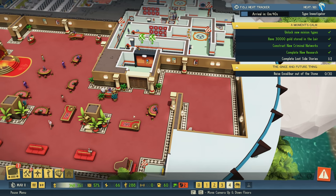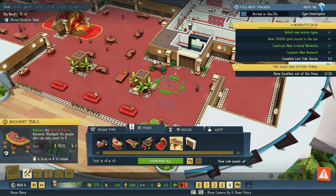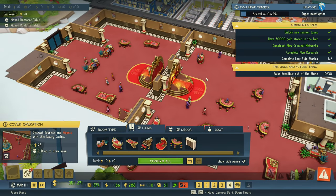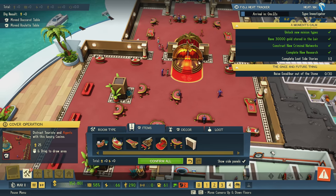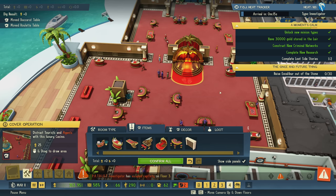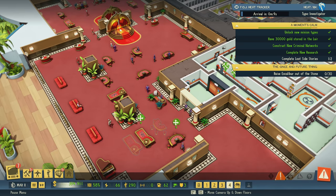I'm going to move the Baccarat tables and kind of put them here. I might change how this casino is organized too. This big open floor plan is nice, but I feel like maybe smaller rooms... I get how effective the maze idea is — I just don't really want to do that. But I might do a little bit of it just to give this place a bit more character.